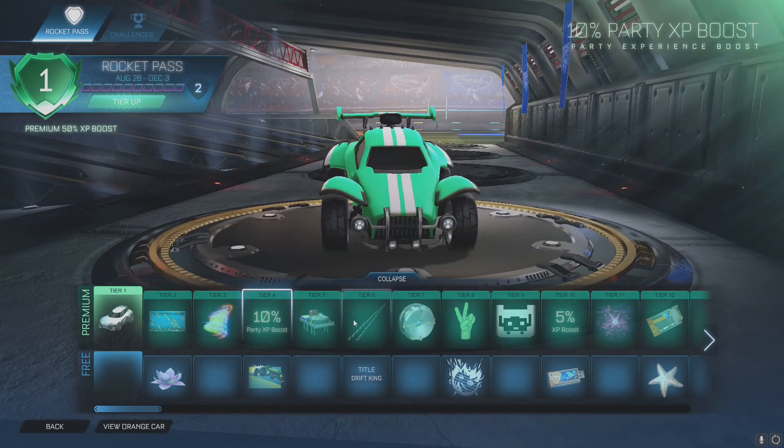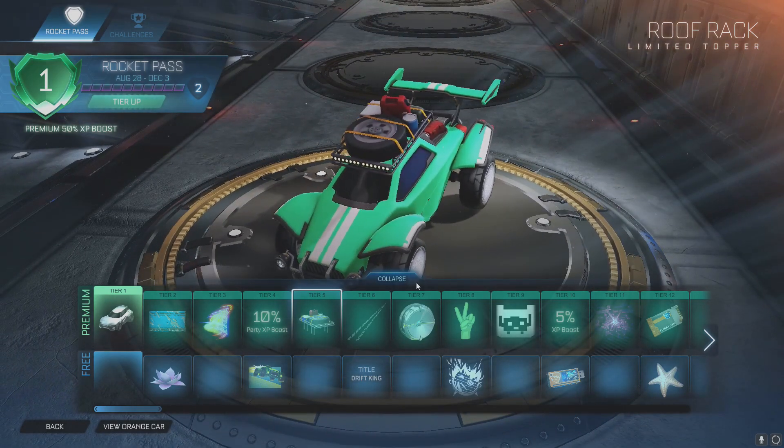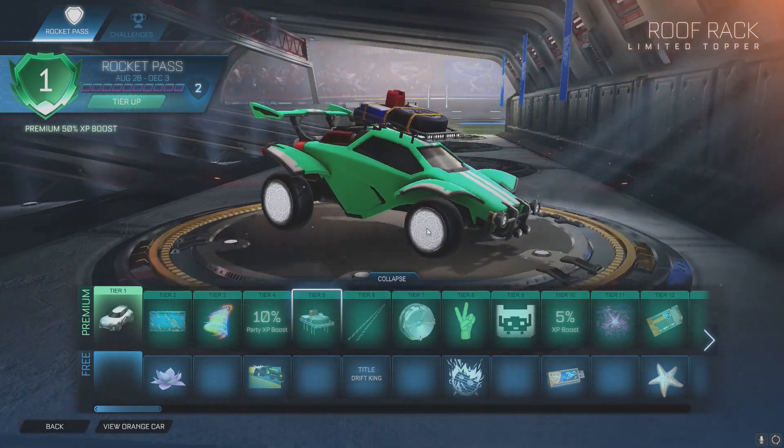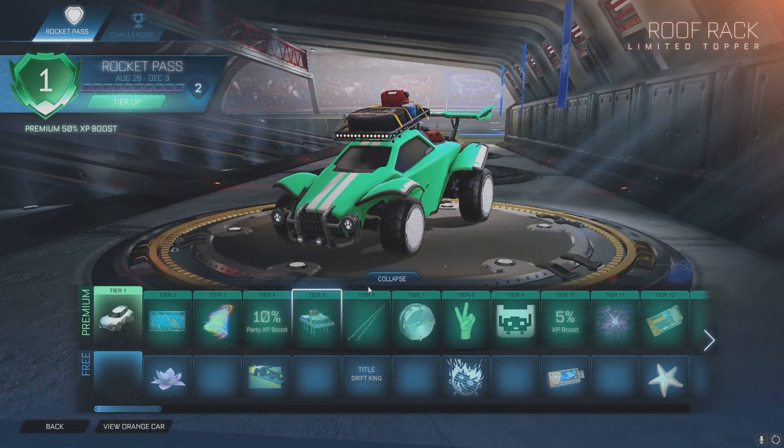Tier 4 you've got a Party Boost and a Venom Ride Player Banner. Tier 5 is the Roof Rack — I'm never going to use that but if you like toppers, go ahead. Sticking with the rally car theme I guess.